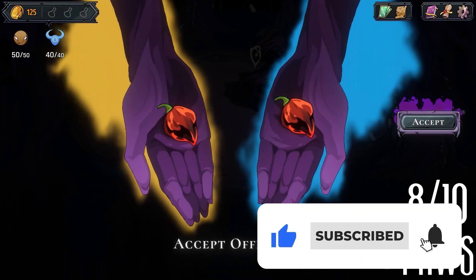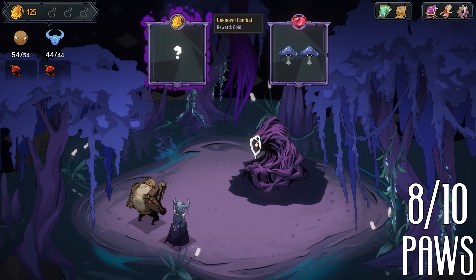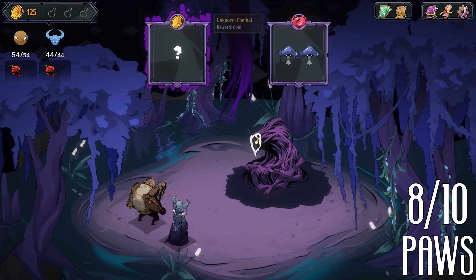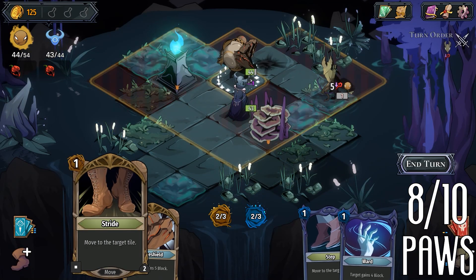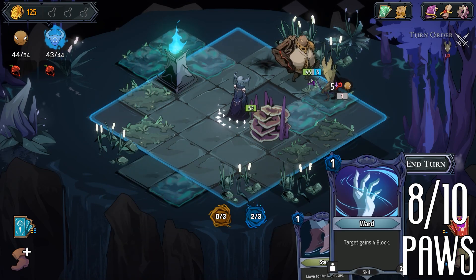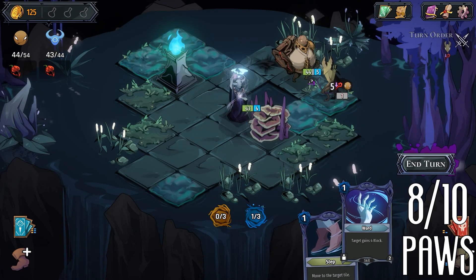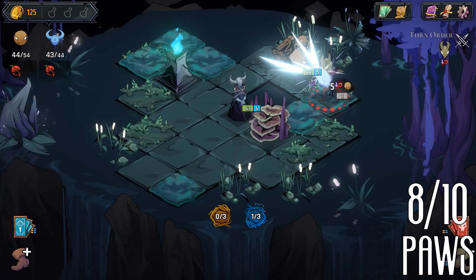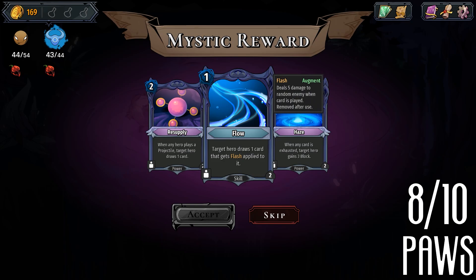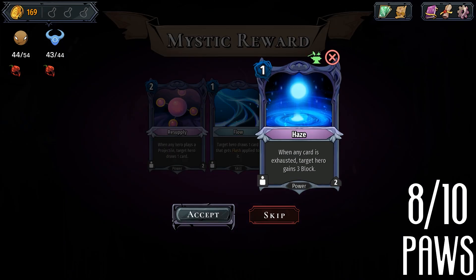Let's dive into Tendril, a new roguelike deck builder that blends grid-based tactical combat with strategic deck management. This game is currently in early access on Steam and has been gaining attention for its unique combination of mechanics. In Tendril, you control a duo of heroes navigating a series of challenging encounters. The game plays out like a hybrid of Slay the Spire and Into the Breach, offering deep strategic gameplay where each move and card play is crucial.